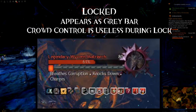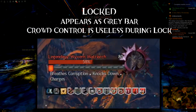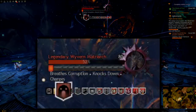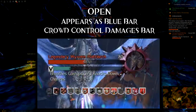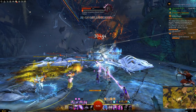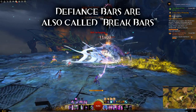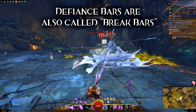Some enemies can have a locked Defiance Bar, which appears as a dark grey bar beneath the health bar. When the bar is locked, any crowd control effects are useless — save your CCs if you can. At certain points during the fight, the Defiance Bar will switch to an open state and turn blue. The open state could occur because of an internal timer, the enemy hitting a certain percentage of health, the enemy charging a certain skill, or some other condition being met. The bar could be permanently or temporarily open, giving players a short or large window to break it. When I say break it, I mean do enough damage to the bar — that's why people say 'break the bar' or refer to Defiance Bars as Break Bars.